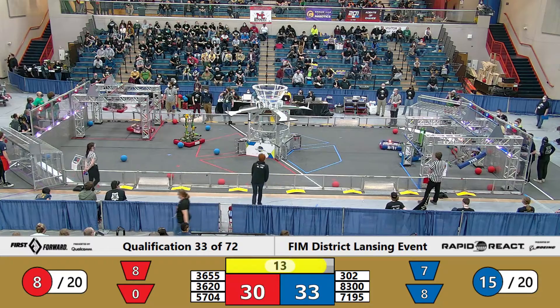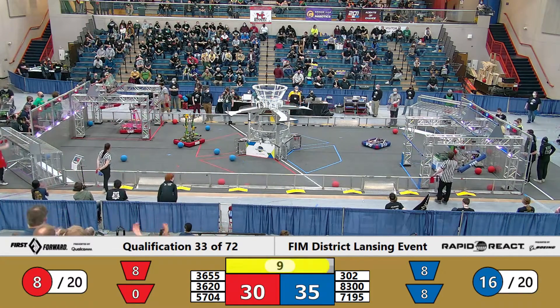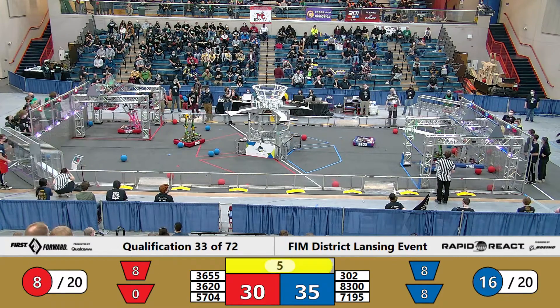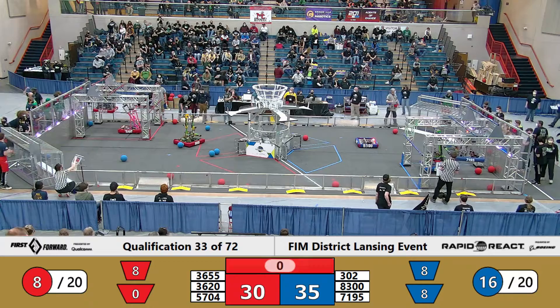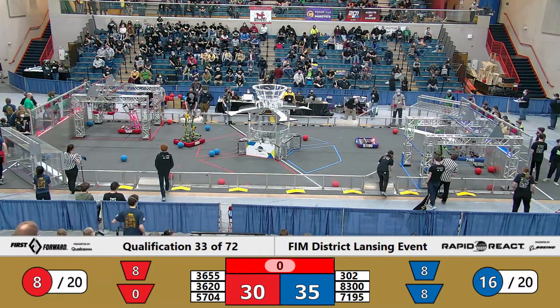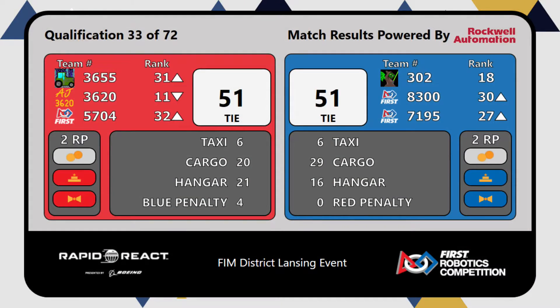36-20 reaching for the traversal bar. If 57-0-4's climb is good, that looks to be a ranking point for that red alliance. 71-95 hooked onto the high bar. 3-0-2 onto the mid. Both of those alliances walking home with two ranking points.